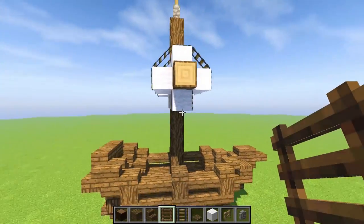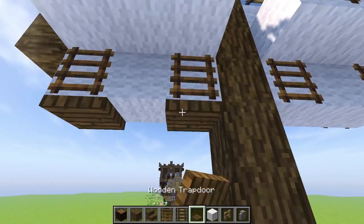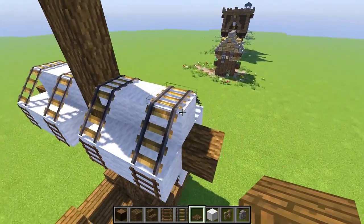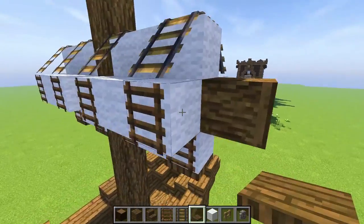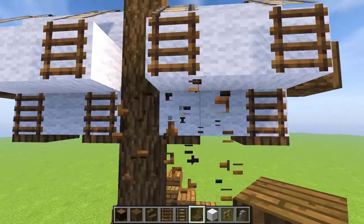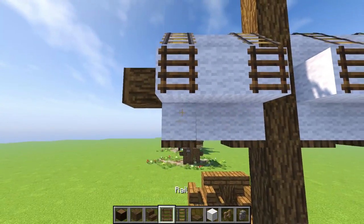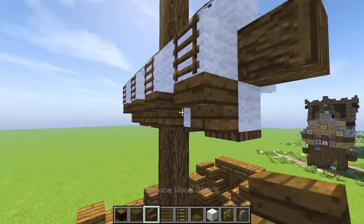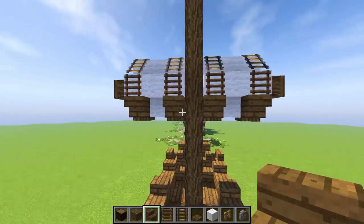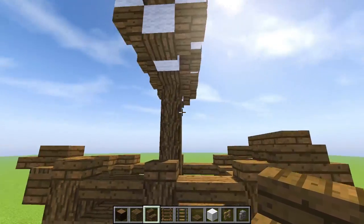We can keep the rail detailing going all the way down, and you can tell it's kind of connected. On the top we can do trapdoors — trapdoors here so it looks like it's held in place. Put a trapdoor on each side like this. This part I'm not really feeling, so maybe a stair on each side — kind of like a little drapage around the sail. That looks pretty cool, I like that.